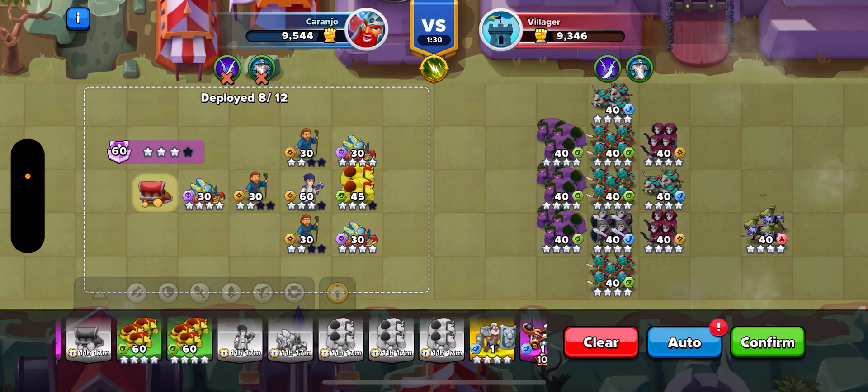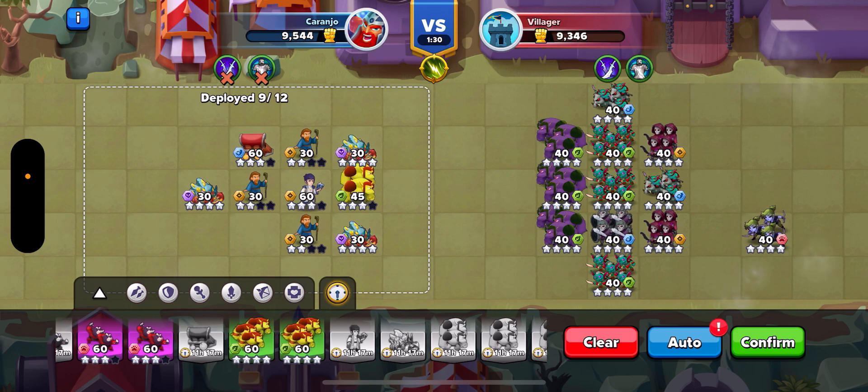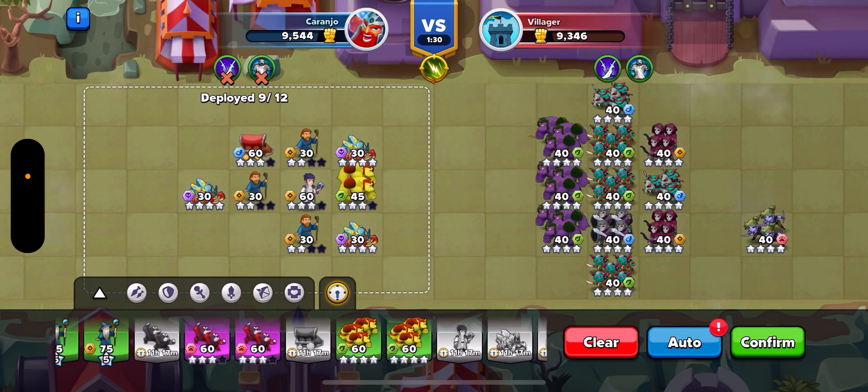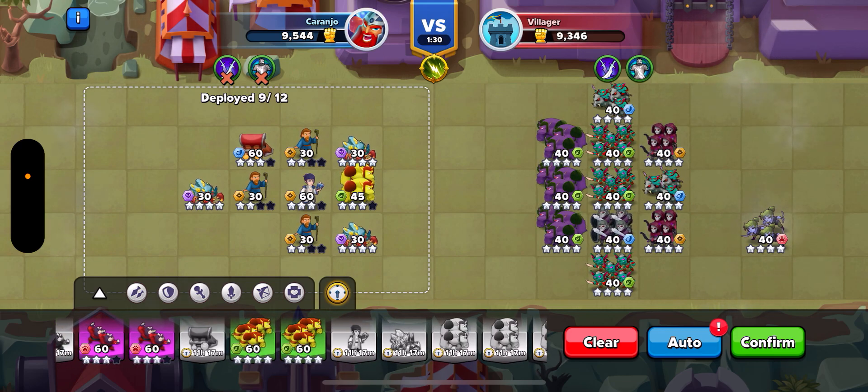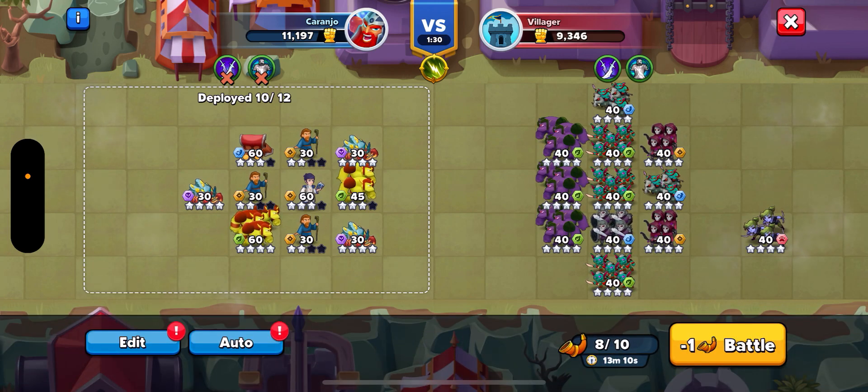Let's give them a carriage that can run through and kill them. My squad power is 11,000. At nine units, I'm quite confident that my carriage will take out a chunk of their army. Let's see what happens from there.